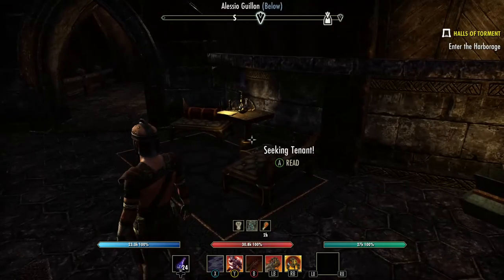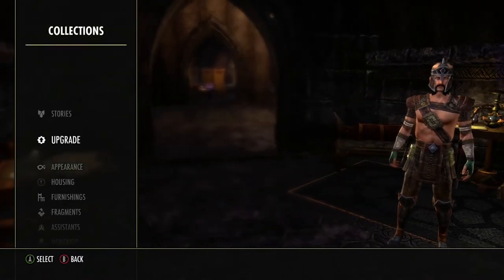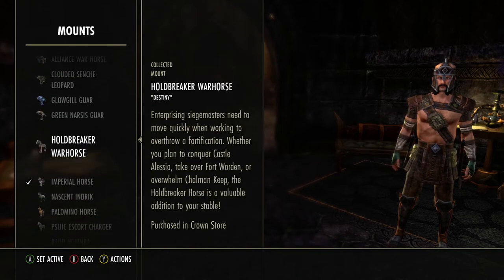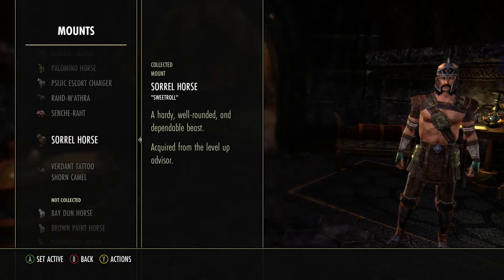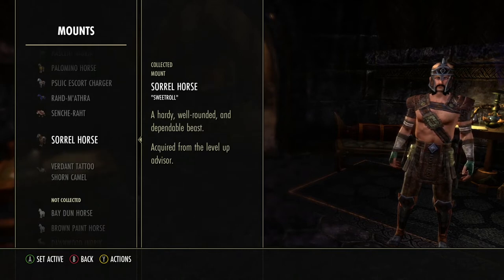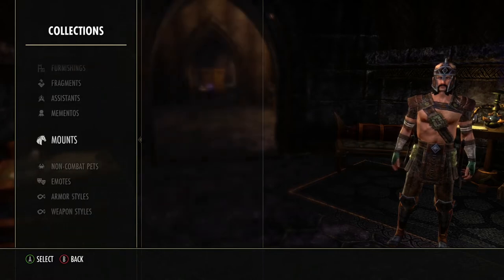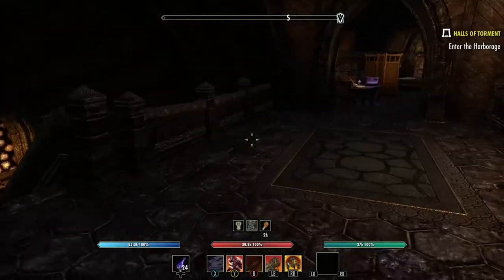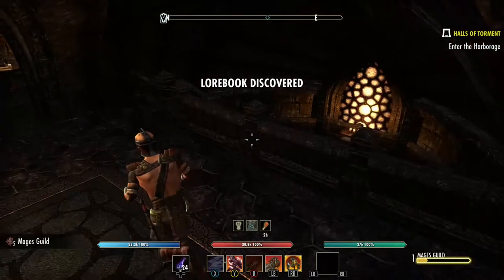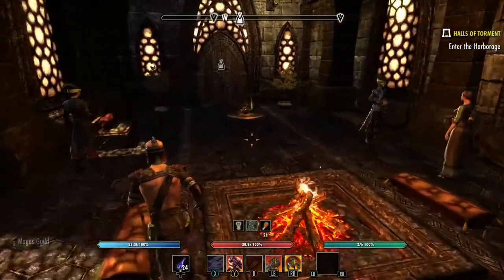I skipped over something important — under Collections, Mounts, you should have gotten a horse by now. The Sorrel Horse comes at level 10. Set it as active and you can ride it. I highly recommend using it. Do not buy a horse before level 10 — you get one for free. I'll put that tip in the comment section: wait until level 10 because you get a free horse.